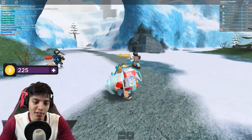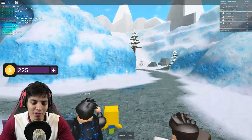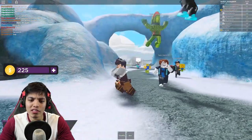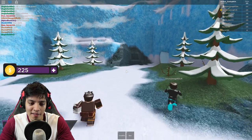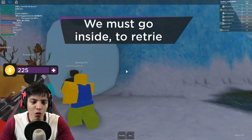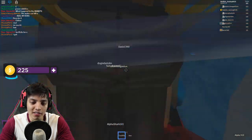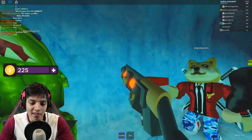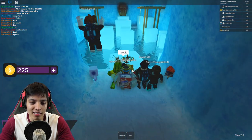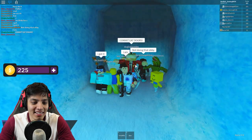I forgot this dude's name so let's just call him Tour Guide. Where are you taking us? You better not turn out to be evil - all these games have a plot twist. I see a cave - I guess this is where we have to go to retrieve the core. I just shot the door open. We've got a Watermelon, Shark, and Dog with us so we should be safe.